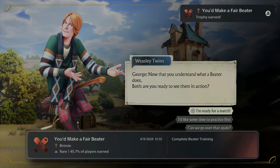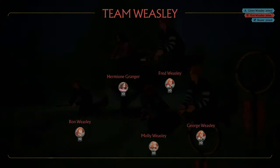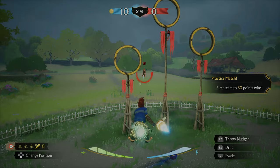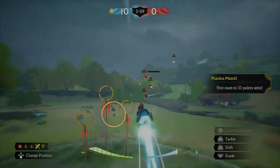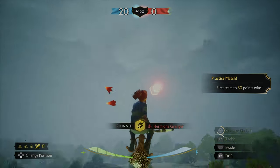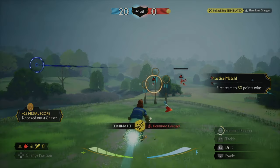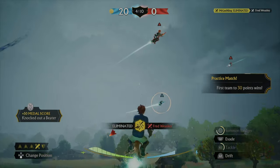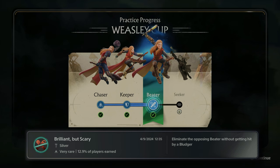I'm ready to see them in action. Now it's time for a full match — look at my squad, against all the Weasleys and Hermione. I played the whole game as the beater, helping out my team by taking out the opposing side. Once a player is knocked off the broom, they'll be out of the fight for about 11 seconds. So taking out the keeper and the other beater is actually super useful. I also got a trophy for eliminating the other team's beater without getting hit. That's the beater tutorial complete.